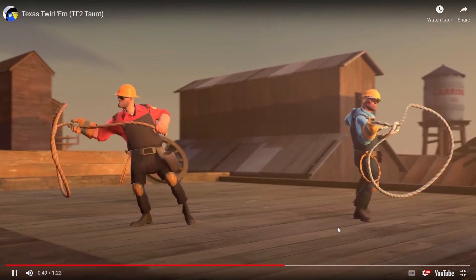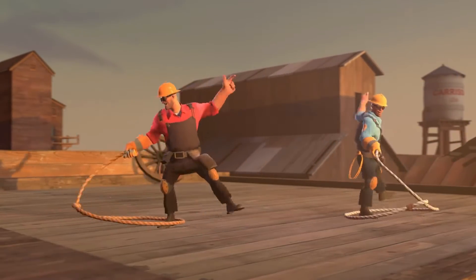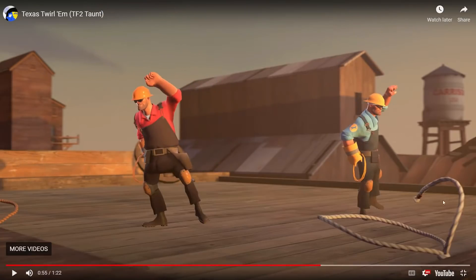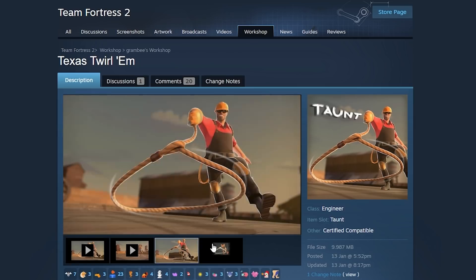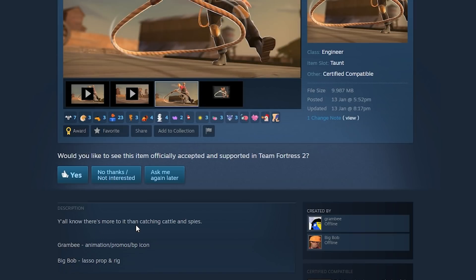That did not go the way I expected at all. I thought he was going to catch someone in front of him, but that makes a lot more sense — because how would you do that in-game? You couldn't catch anyone. That straight wouldn't work. Alright, so that's cool. There was the Texas Twirlum. Description: 'Y'all know there's more to it than catching cattle and spies.'